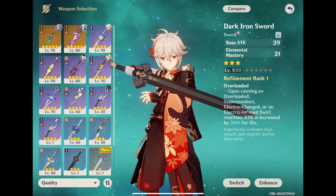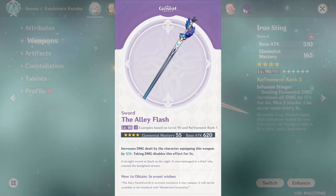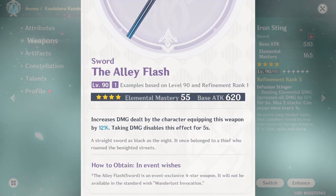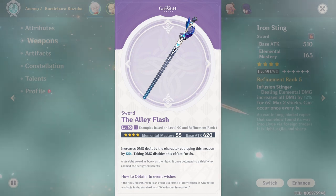Or there's the Dark Iron Sword, a 3-star with slower scaling. You can check out my F2P weapons video on how to get it. Use this if you have no sword billets to spare for an Iron Sting. We also have the Alley Flash which has an EM substat, but it's very minimal and I'd advise against it — besides, the passive isn't really good on him.